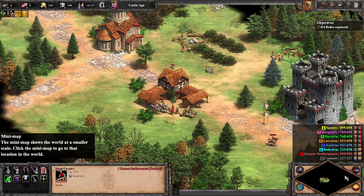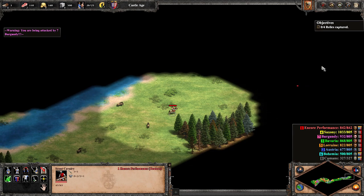In this scenario, we must capture 4 of the 6 relics locating enemy bases, and to do this we begin by attacking Burgundy immediately. With a slight amount of micro, their base begins to crumble.